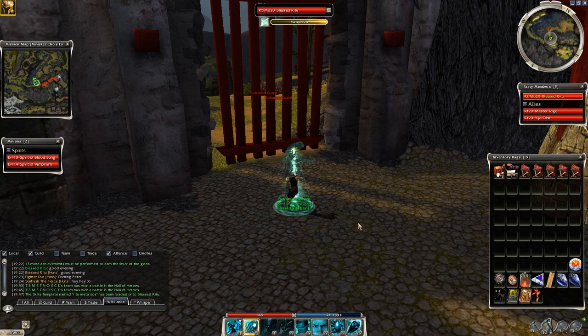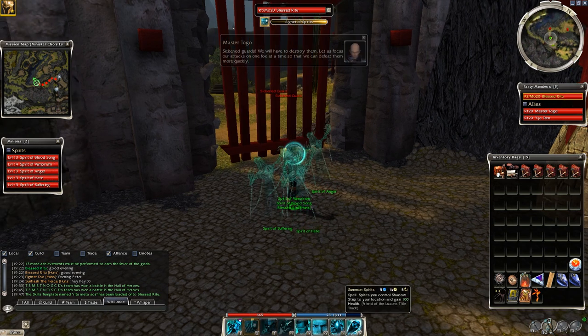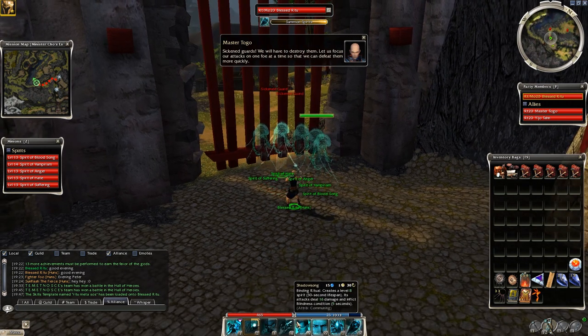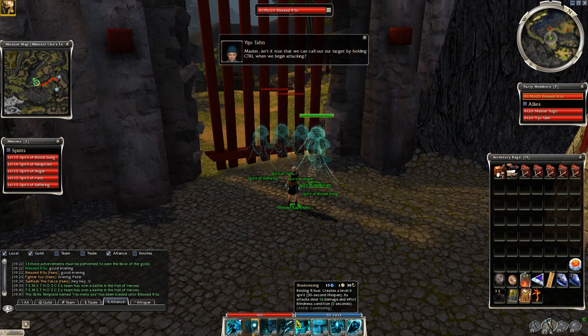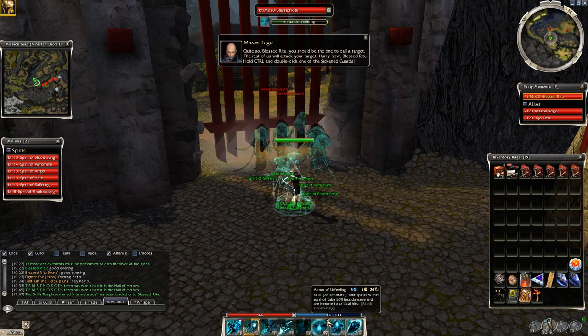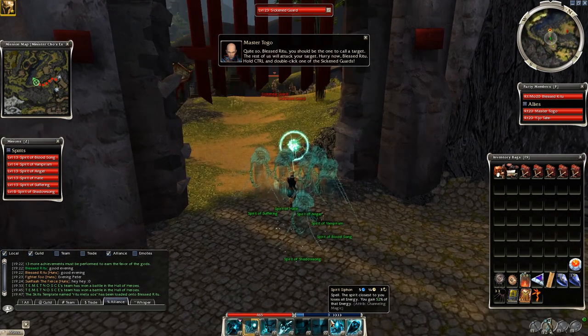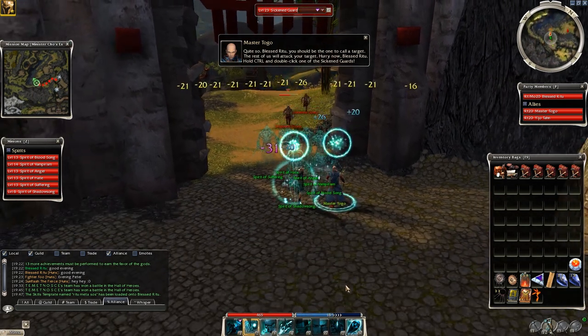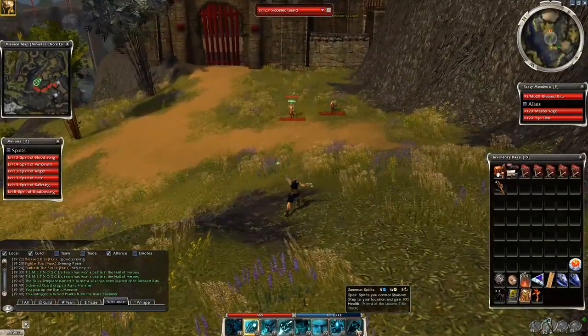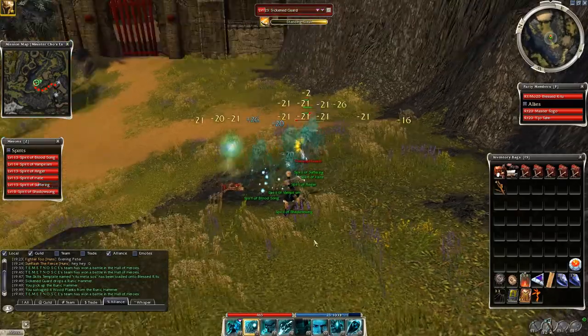Regarding the build, I think best if you place your elite, Bloodsong and Vampirism first - let them be the main tanks and put Shadowsong behind them. Shadowsong is the lowest level of all, so the monsters' AI will always try to destroy it first. Once all spirits are in position, use Armor of Unfeeling - this way your spirits will be much stronger, taking about 50% less damage and becoming immune to critical hits. When the gate opens, aggro with Painful Bond, get behind the spirits and pick up the drops. Usually there is a drop or two from each group and I tend to salvage items as soon as I get them so my inventory doesn't fill up fast.